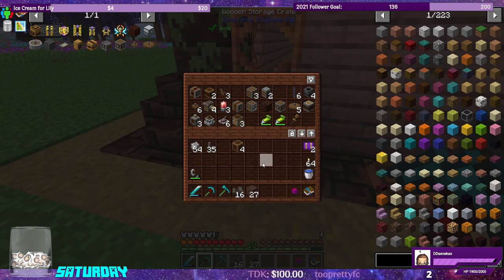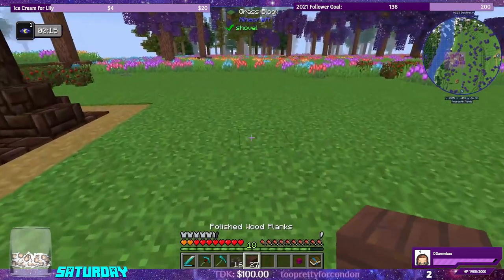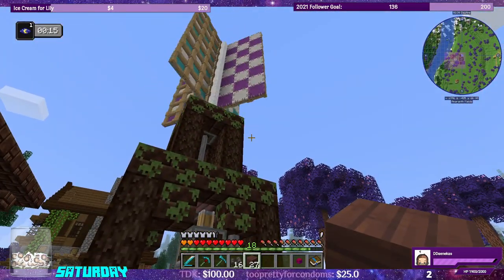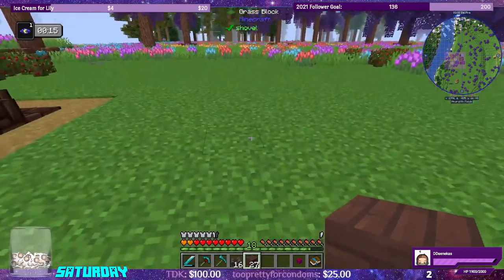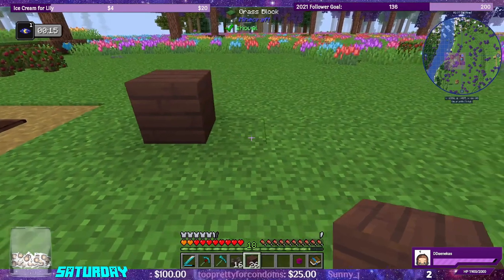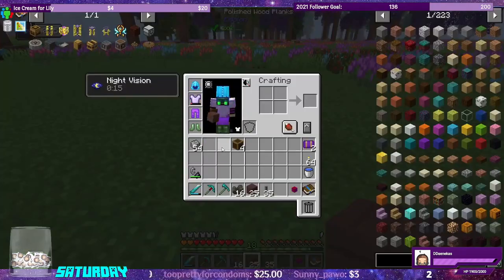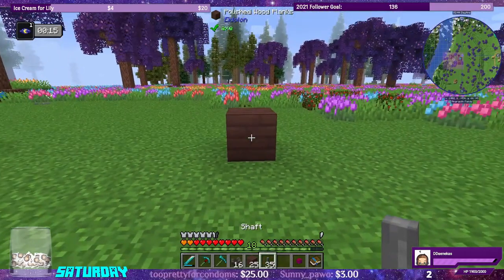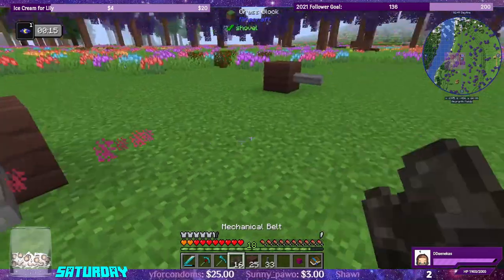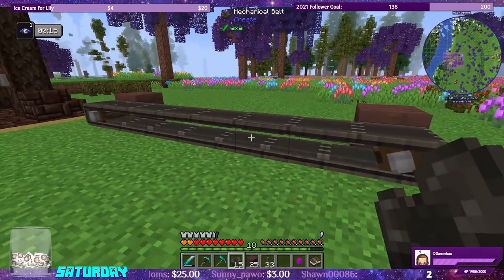We only needed one craft of brass casings. Here by the vertical windmill, I want to go one, two, three, four, five, six spaces in between. We'll put a shaft here and another shaft here, and now we can run a mechanical belt between them.